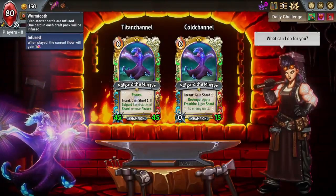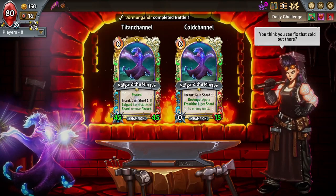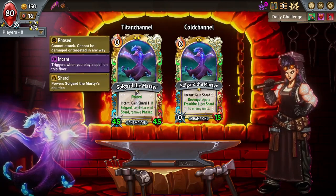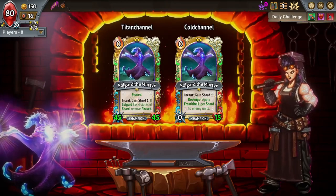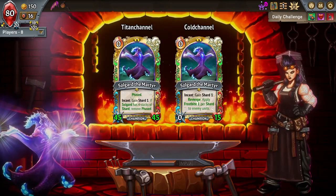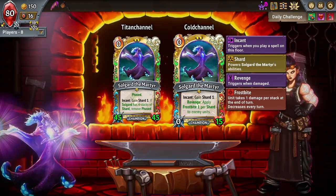One thing to note — possibly a bug — is the interaction of Titan Channel with Sacrificial. If you play Titan Channel as your first unit, since it has Phased it won't get the Fragile from Sacrificial. However, if you play another unit after Titan Channel, that second unit does get the Fragile, and that's where the bug is. Comparatively, in Covenant 10 with Ember Drain on the top floor, if you play Titan Channel first it doesn't get Ember Drain, and a second unit also gets no Ember Drain — so the two situations are different. I'm going to take Cold Channel and just hope to get a unit down before him.